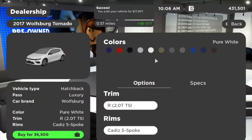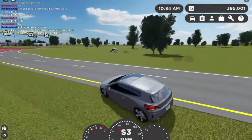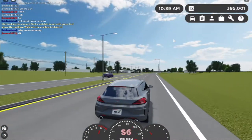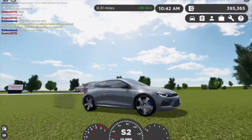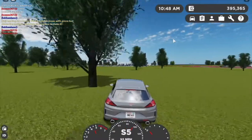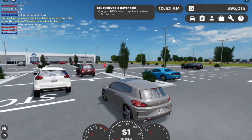Next up we have the 2017 Wolfsburg Tornado — $36,500. I think in sport mode this thing is so fast. The max is 155 mph — pretty good. Not my favorite design, but I would actually prefer this over the base model. There's a Nissan Rogue over here too.